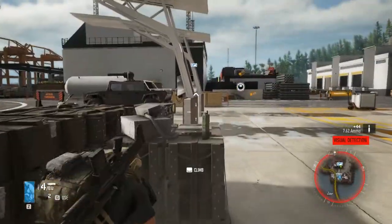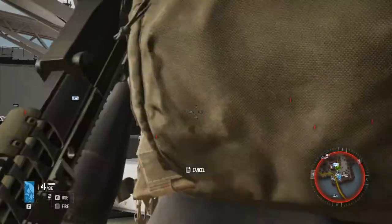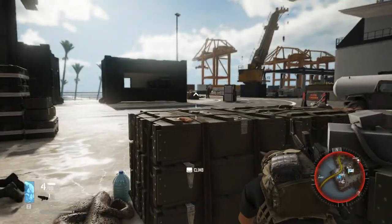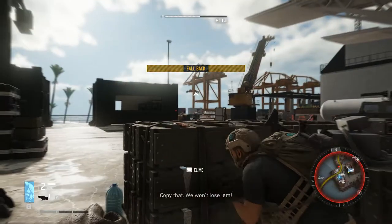Sniper over here. The turret found us — of course. I wanted to deactivate the generator for this turret, but might as well just blow it up. The big guy found us. Shoot off his helmet and then the head. There we go.